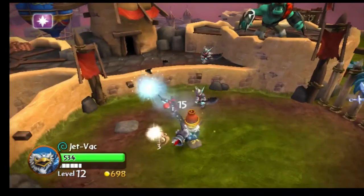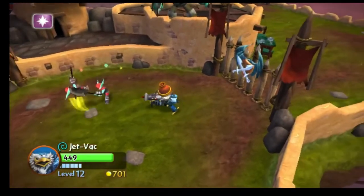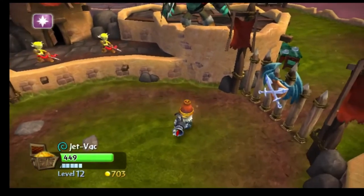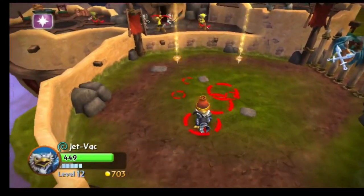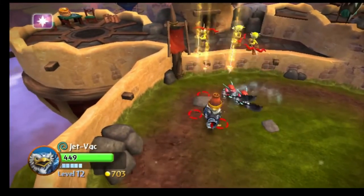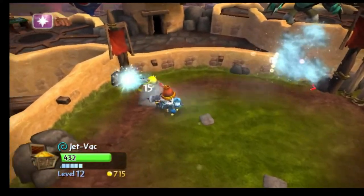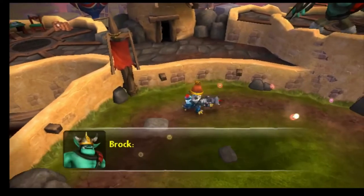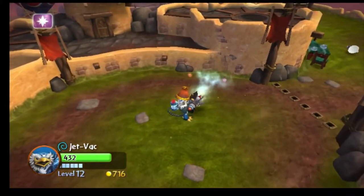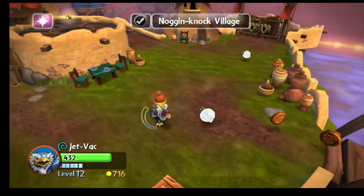Now we're going to talk about paths — the different upgrade paths for the character. Path one: you upgrade his air projectiles. One of the upgrades makes it so that his air projectiles do more damage. The other one makes it so that it pierces enemies and also does more damage. And the other one makes it so you can literally suck enemies inside of your vacuum cleaner and shoot them out as a massive shot. It does a ton of damage.